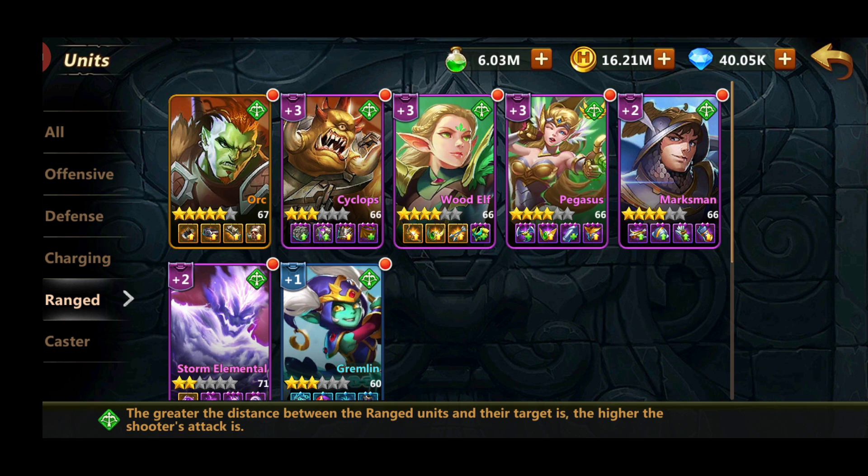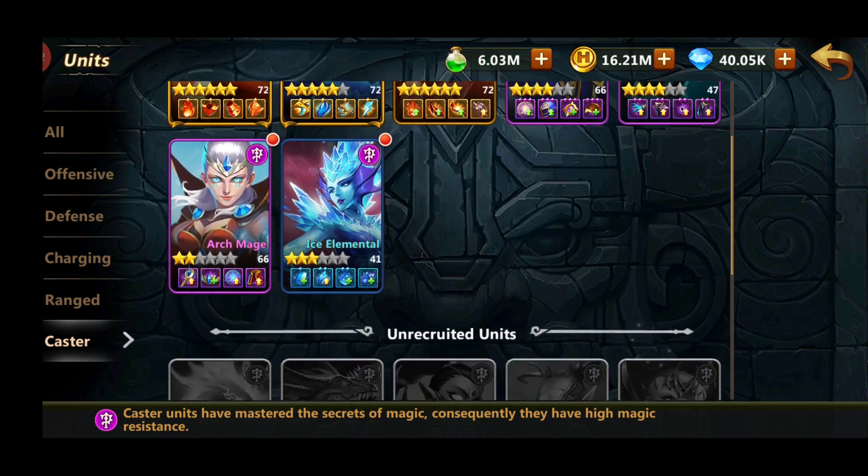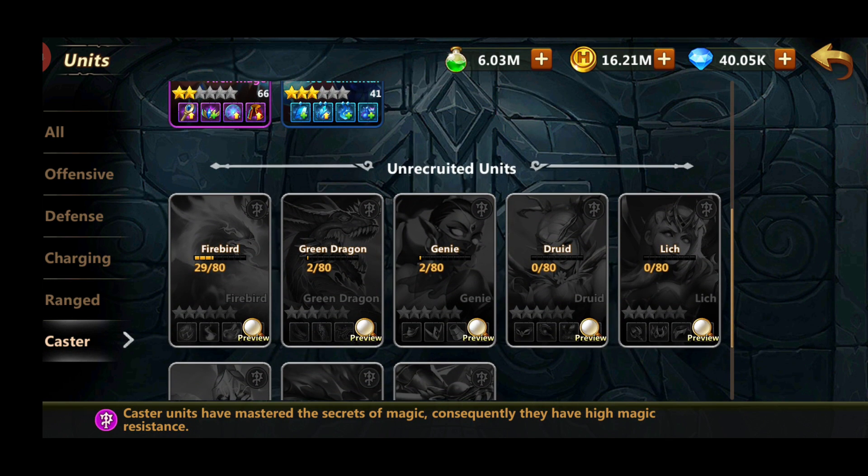Other units worth mentioning are Wood Elf — you'll need them for PvE content. Pegasus, same. You'll need range units for PvE content as well as the Crypt. And Storm Elemental, which is a king in the Crypt and quite useful during Dragon Invasion. You'll also want Fenix, which is the Firebird — I don't have it unlocked yet, but you'll be able to unlock it using the Pantheon. It's quite useful in the Crypt, Tower of the Angel, and some Conflux levels.